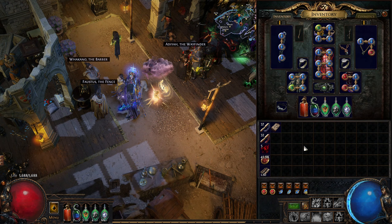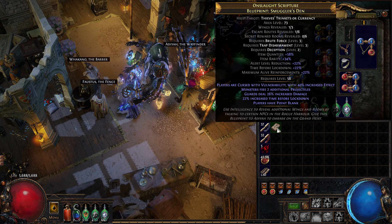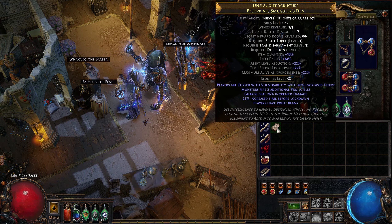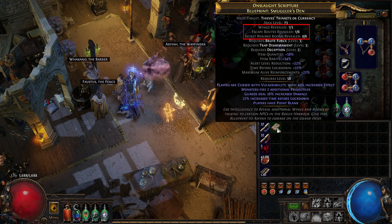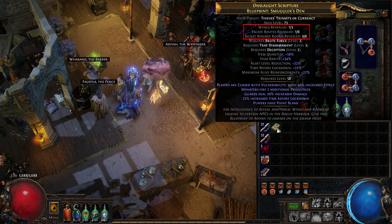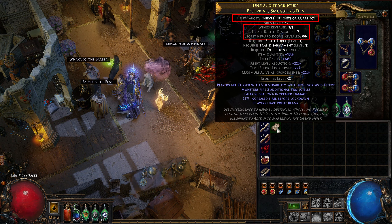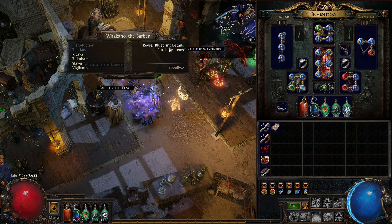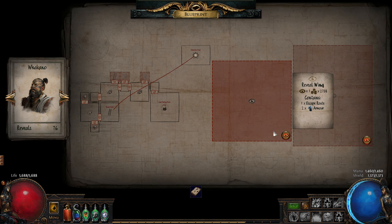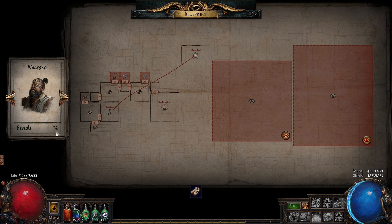Finally, let's talk about Grand Heists. As mentioned earlier, these are basically a collection of individual heists called wings, accessed using blueprints. Each blueprint will indicate how many wings, escape routes and hidden treasure rooms it has, as well as the type of rewards found in the final room. By default, blueprints you find only have one wing revealed, but you can unveil additional ones by talking to the NPC Wakano. This will cost a certain amount of markers as well as a reveal token. You obtain one such reveal token for each regular heist you complete, and there are certain rogue item mods that have a chance to grant you an additional one each run.